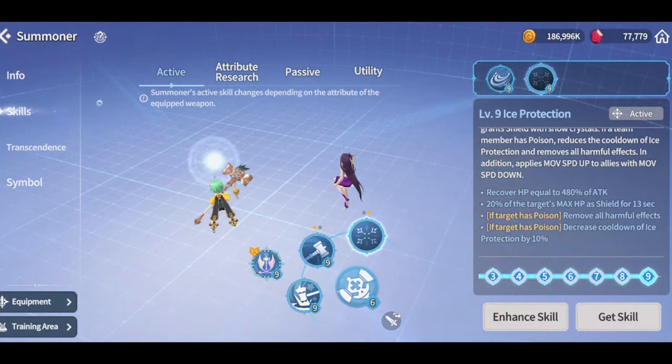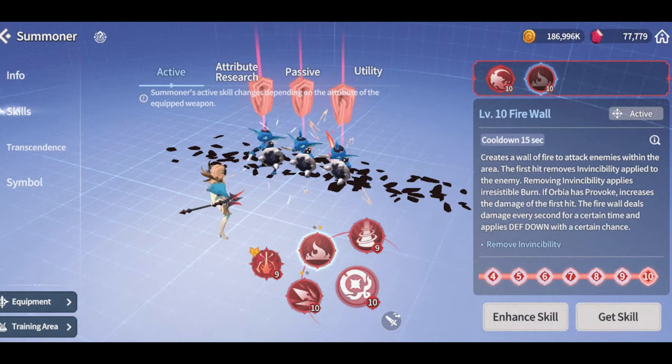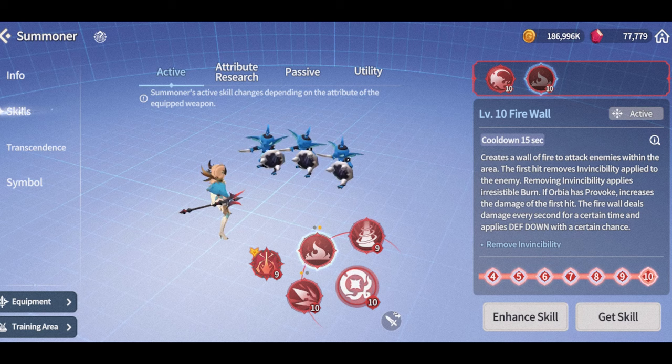The range is very big and the skill animation looks pretty fast as well. The fire Orbia has received a new skill too: Firewall, 15-second cooldown, creates a wall of fire to attack enemies within the area. The first hit applies an unmovable invincibility on the enemy. The moving invincibility applies irresistible burn. If Orbia has provoke, it increases damage of the first hit. The firewall deals damage every second for a certain time and applies defense down with a certain chance.